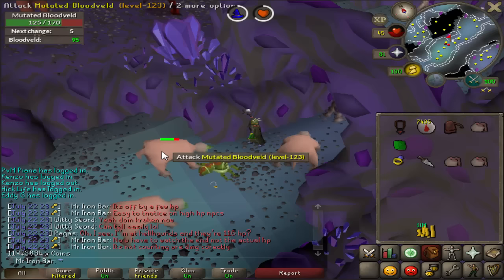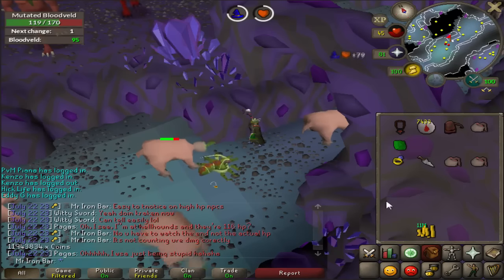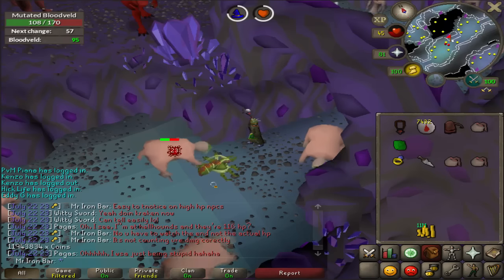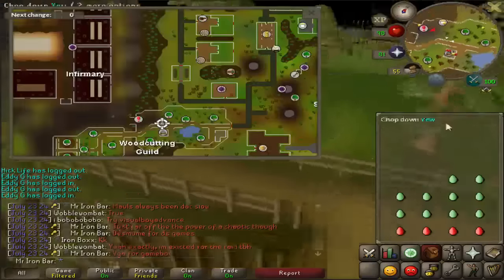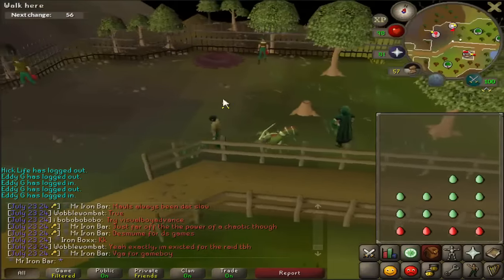This is my final alloc of the Onyx Bolts Enchanted that I made a while ago from the Venonatus grind - a long time ago. So if you're new, you probably don't know, but I killed a lot of Venonatus for that rune pouch and managed to make myself over 1,000 Onyx Bolts. Got myself almost 12 mil from all the allocs.